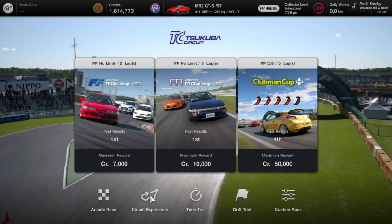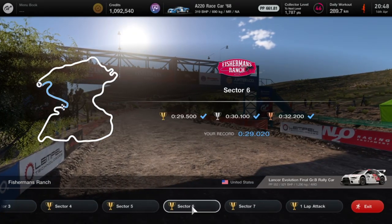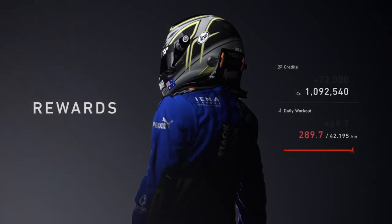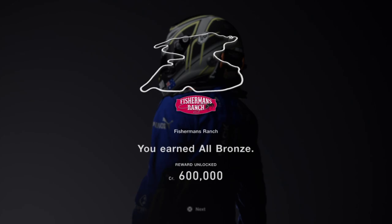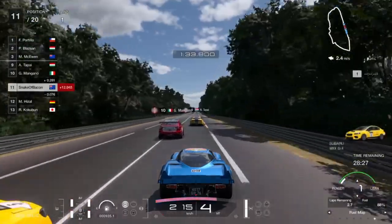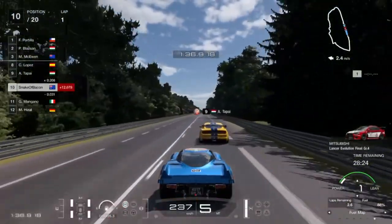The other big economy change was the addition of big credit-based incentives for circuit experience, and they're retroactive too. If you'd already done circuit experience, you could go back and claim hundreds of thousands to millions of credits. I would have done Fisherman's Ranch circuit experience anyway because I loved the track, but at launch they would give you 72,000 credits. Now you get 72,000 plus 600,000 plus 2 million — and that's more like it. That is only a one-time lump-sum payout though. The same update did ameliorate the payout for that one event from 30,000 to 42,000, but that's still down a lot from the 65,000 it was at launch.